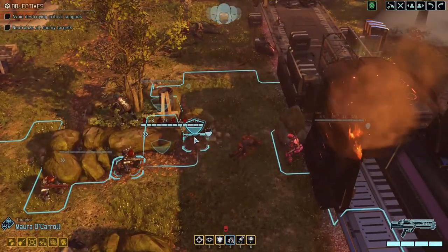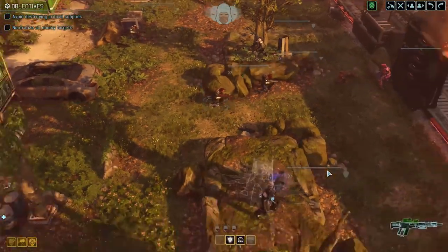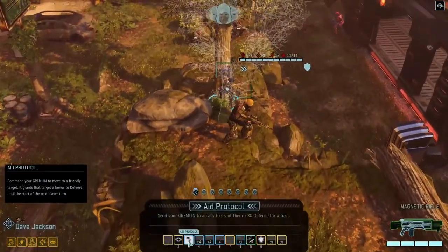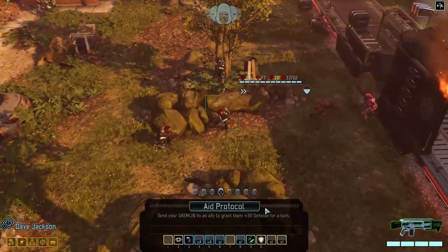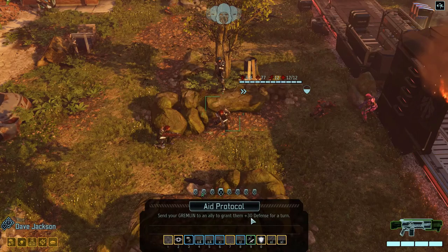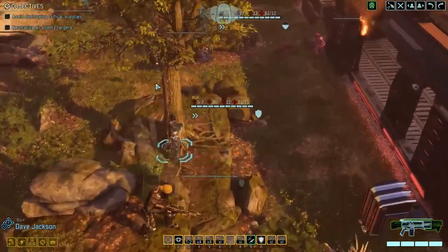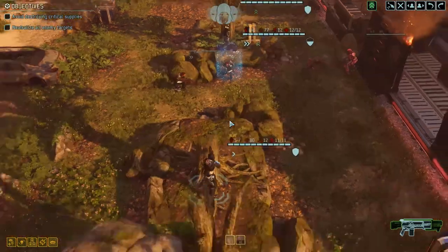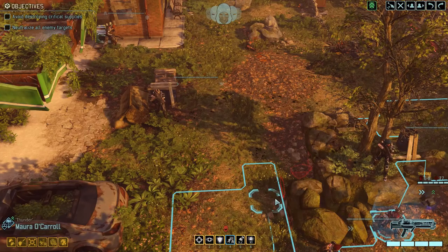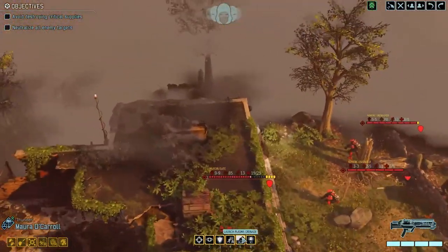Mora doesn't have a great grenade position — I'd really like to move her up to get a better grenade out and hit two of them. But there's no good cover for her to move into, so the only way of doing that is the aid protocol. Looking at the aid protocol — it's gone up to 30 defense now, I'm pretty sure it was 20 defense before. And 30 defense is actually somewhere between half cover and full cover, so it's actually viable now to use the aid protocol and leave Mora seemingly out of cover. Aid protocol is a really awesome ability — it's well worth remembering. When I first started playing XCOM 2 I would forget it was available and miss out on quite a lot of tactical opportunities.